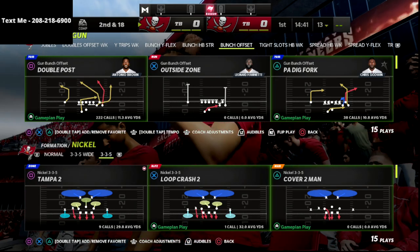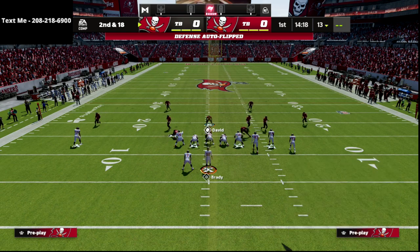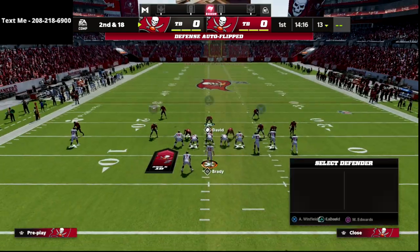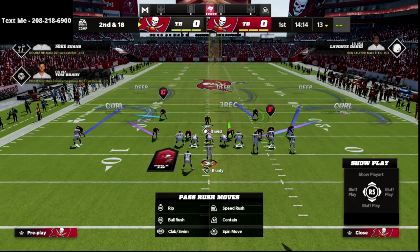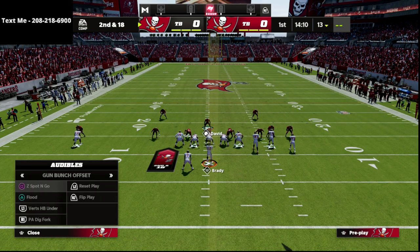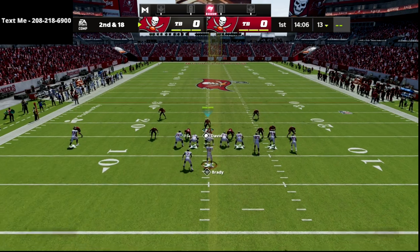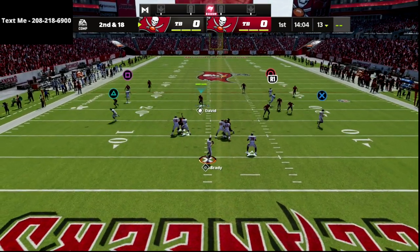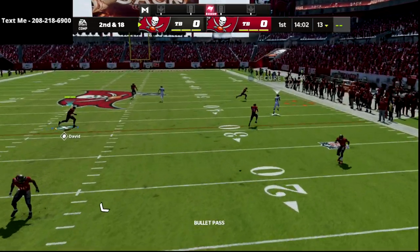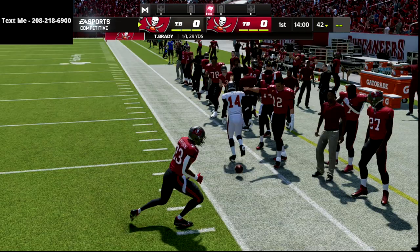Let me show you that one more time. Come out in cover 4 drop, audible to mic blitz 3, shade coverage down, shade coverage up, then put both outside linebackers in curl flats. It's very simple to set this up. One of the most popular concepts from Bunch, year in and year out, is the Z spot and go — and you'll see how you're going to basically take it completely away. The defense absolutely hangs with probably the best offense in the game.